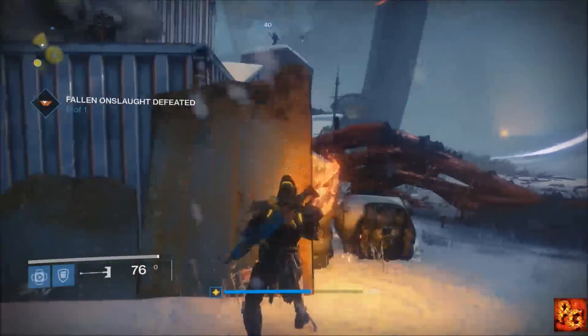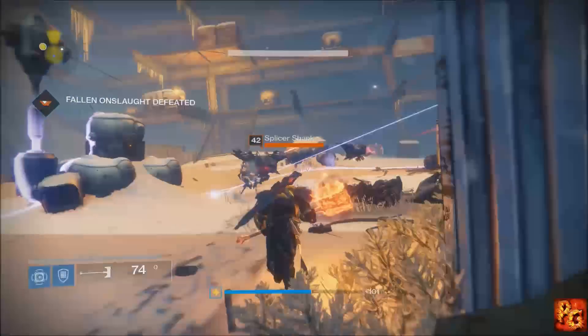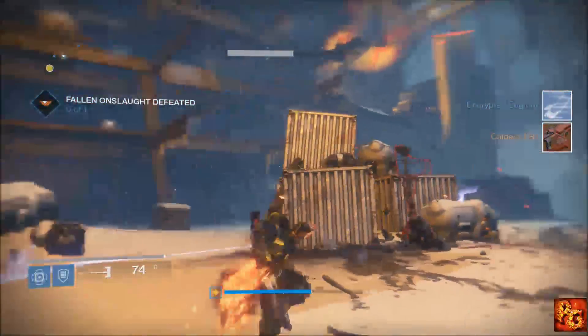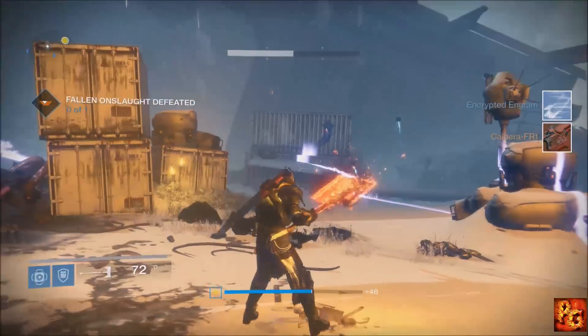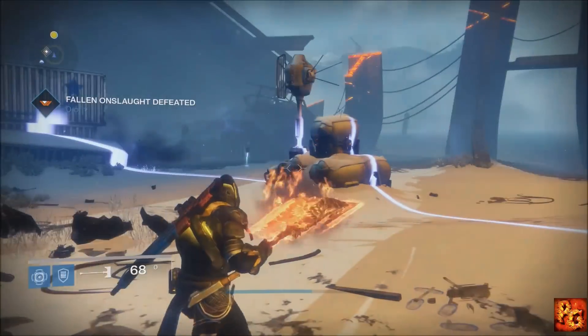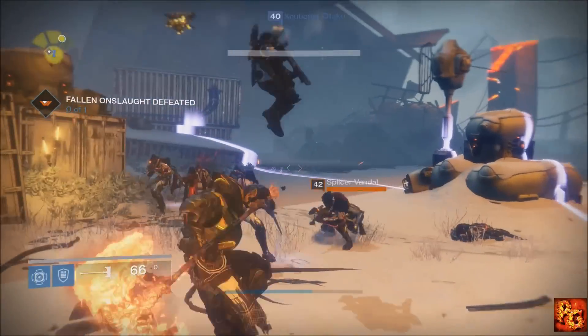When you kill that Splicer Priest you are guaranteed a SIVA offering of some sort, whether it be rare, uncommon, or legendary — it drops at complete random. If you pick up an uncommon one and you want a legendary, just throw away the uncommon, go find another one of these missions, and keep doing it until you get the one that you want.